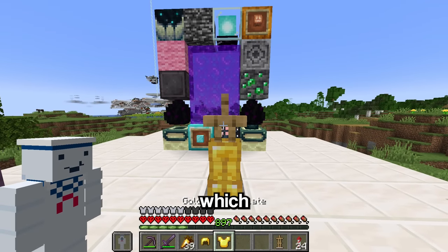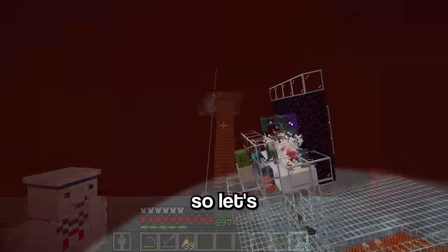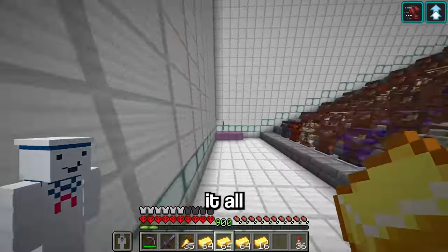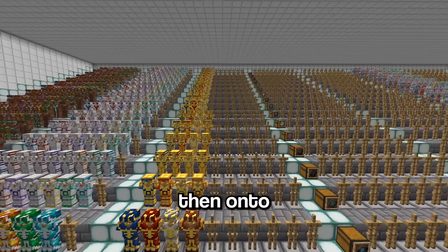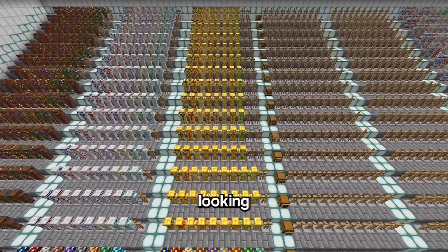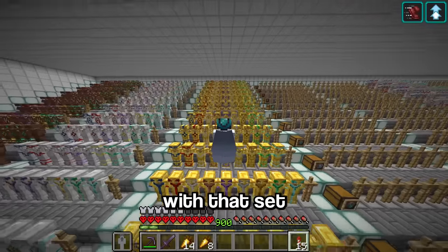The next set is gold, which will be really easy to get since I already have a really fast gold farm. Let's just AFK it for a little bit. Now that I got all the gold, let's turn it all into armor, put the armor trims on the armor, and onto the armor stands. Honestly I was surprised by how good the gold ended up looking — especially the redstone one, it actually looks really good.